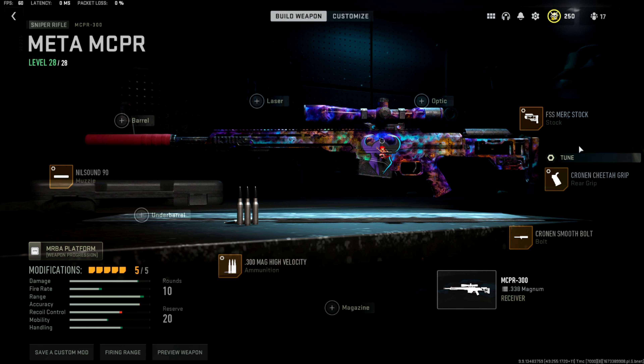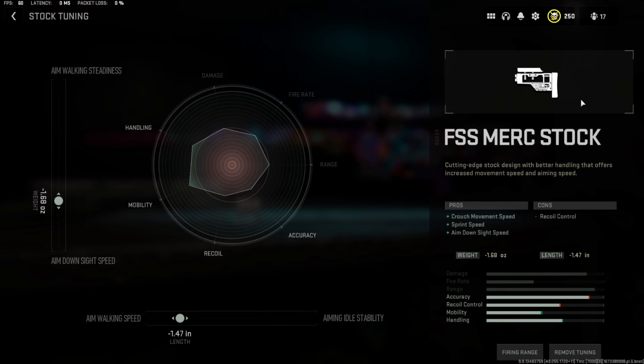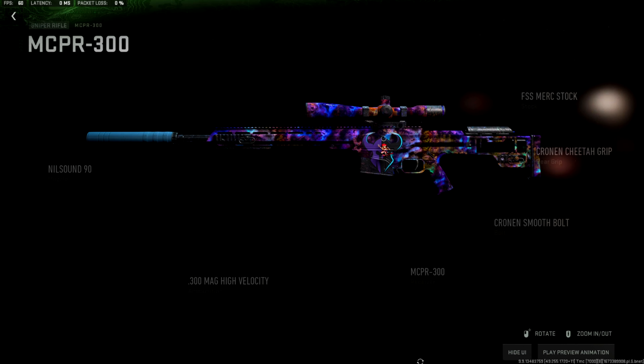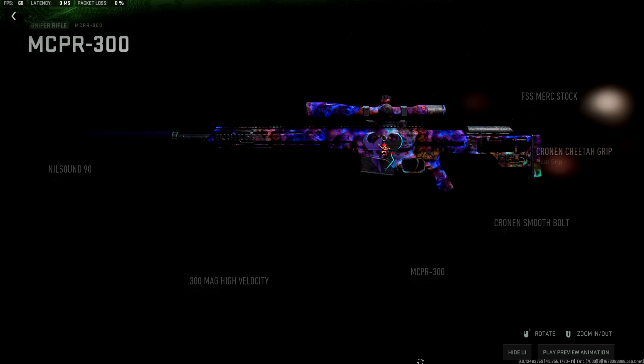On the FSS Merc Stock: aim down sight speed at negative 1.68, and aim walking speed at negative 1.47. For the Cronin Cheetah Grip rear grip: ADS speed at negative 0.68 and sprint-to-fire speed at negative 0.30. Trust me, this thing hits — give it a try and let me know what you think in the comments. Also let me know if there's anything you'd change. Make sure you drop a like on this video for this build — this thing slaps.